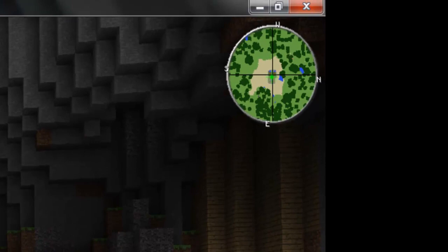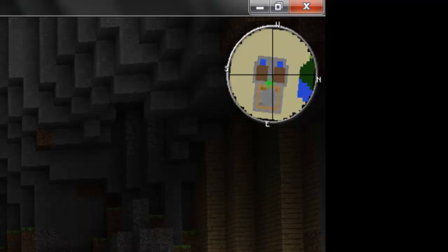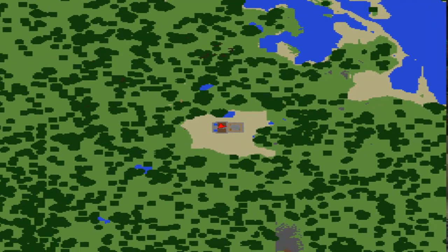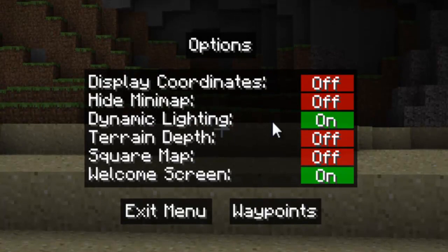Now you see the little map up in the top right corner of the screen. Click Z and you can zoom in or zoom all the way out. And then it opens up this full map if you click it enough times. Click Z and go back. Now for M, what you can do is you can turn off the welcome screen. Unless you turn it off, it will appear every time you enter the game.